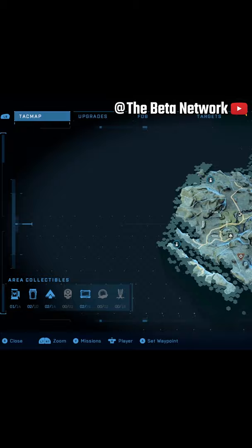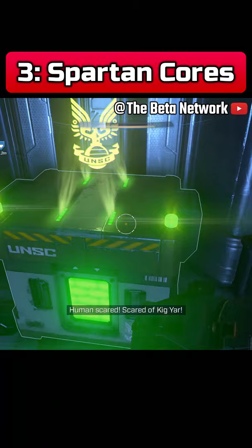And finally, Number 3: throughout the game, keep an eye on your attack map for any Spartan cores lying around. These items let you upgrade your equipment like the grapple shot and drop shield, which all grant Master Chief a significant edge in battle.